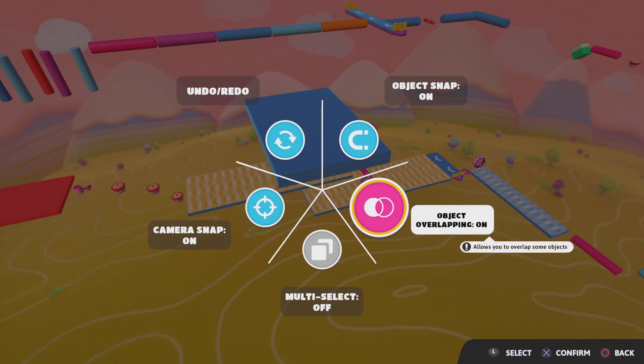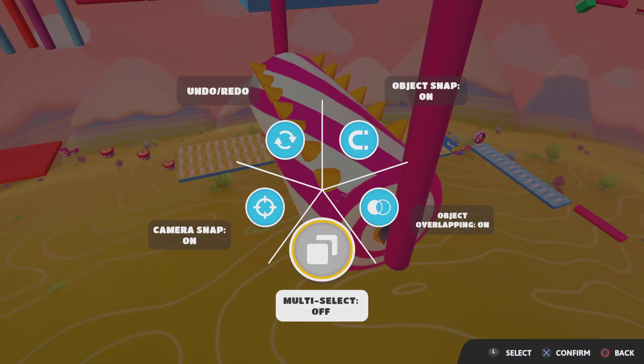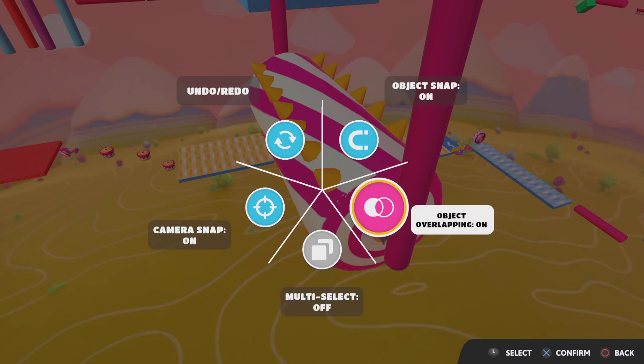Look, object overlapping allows you to overlap some objects. So you don't need to do this stupid thing anymore. Look, okay.